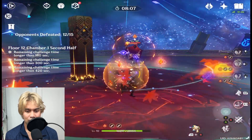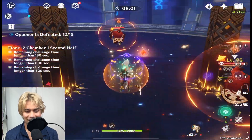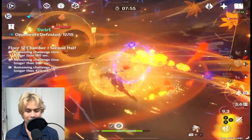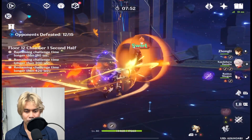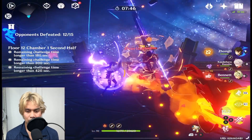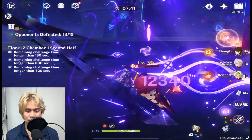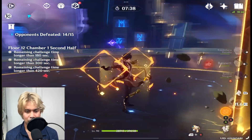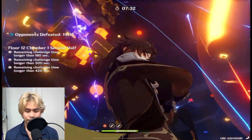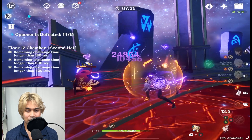I don't have any Hydro to break their shield, but thank god for Kazuha — he's an animal. Zhongli's shield doesn't work against them either. I'm using all my bursts because I'm more worried about the timer than saving abilities. Thank god I was able to clear the first round very fast.